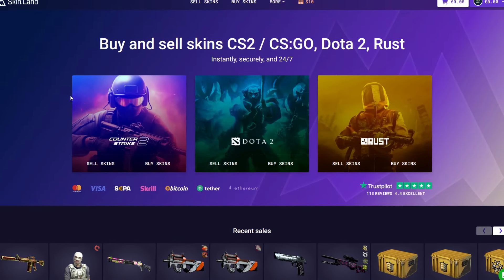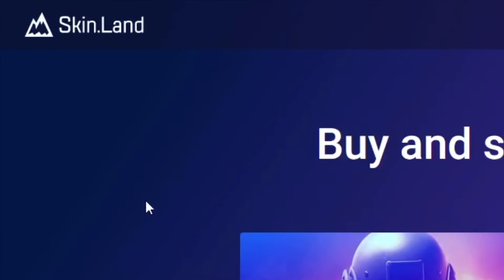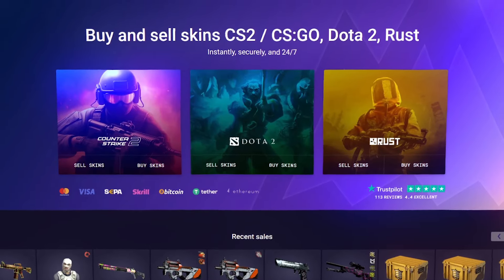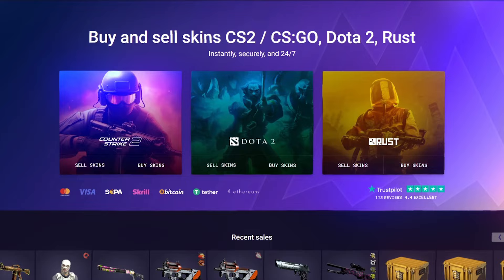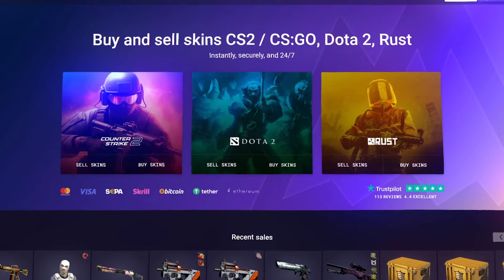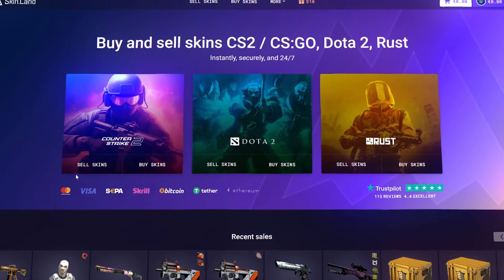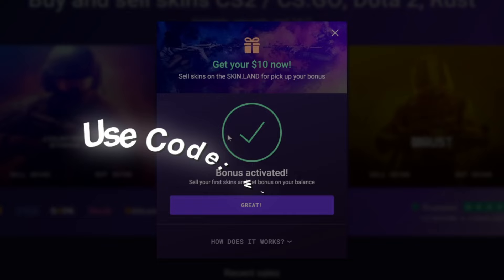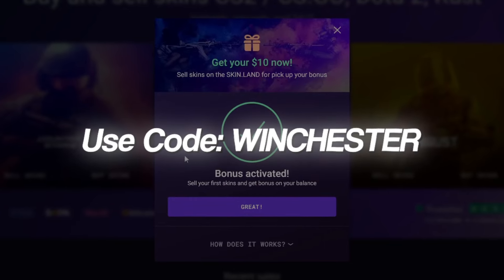What's up guys, I am Winchester and today we are on Skinland. I will show you how to get skins safely and sell skins for CS2, Dota, and Rust. If you want a $10 bonus, join the site, click the promo section, and type your code 'Winchester'.